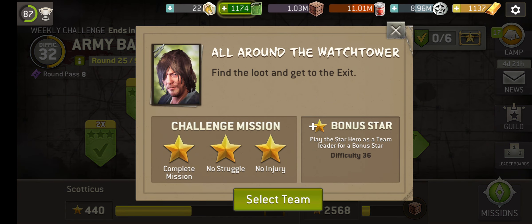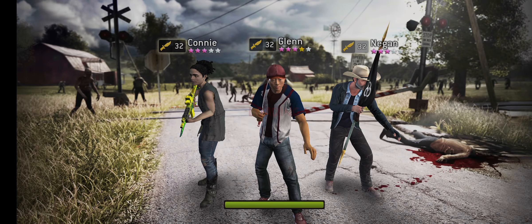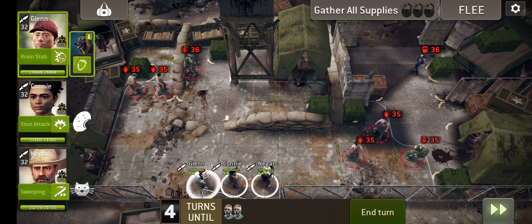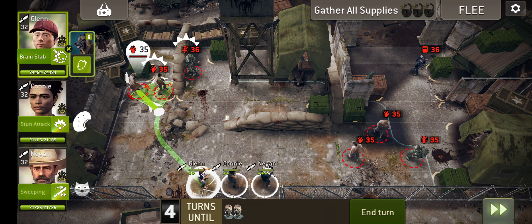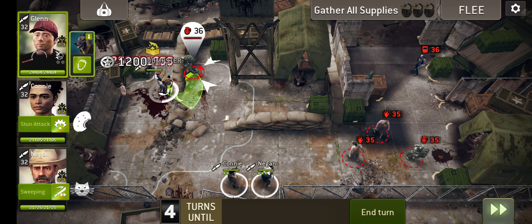All around the watchtower — find the loot and get to the exit. This sounds like another one that's absolutely perfect for Glenn as the leader. I kind of like how they picked the right leader for the mission set. That seems to be the case. This one's tricky — every scout does start charged. That's good. How you use your additional action is up to you.